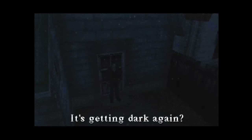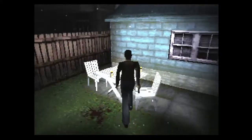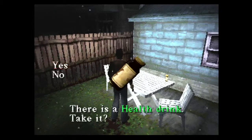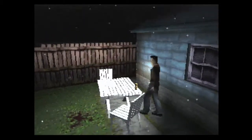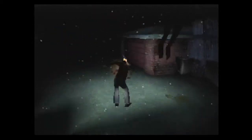What? It's getting dark again? What's going on? Flashlight mode activated. Two health drinks — we'll take these. Creatures are everywhere, so we're just going to run and ignore them. Let's look for the school.